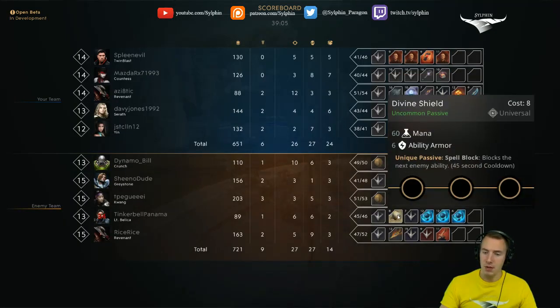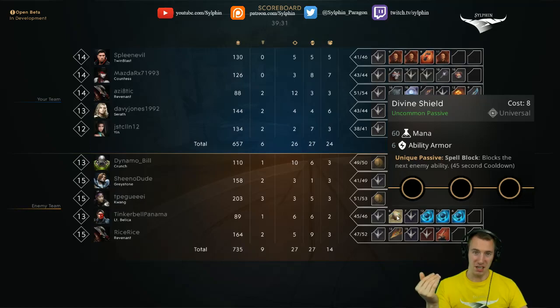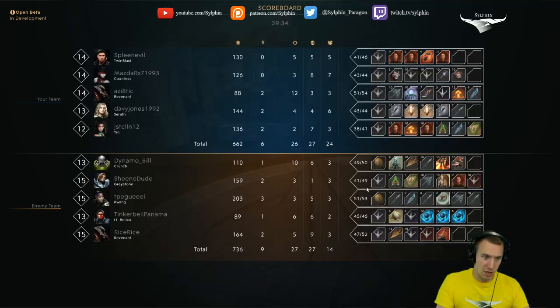Divine Shield — against a Bellica, again she has little escape. Any stuns on you to secure you in place so the enemy team can take you out — that could be valuable. I think perhaps there are just more valuable cards than Divine Shield. I would take a Stasis Gem over Divine Shield for sure. I just realized the enemy team is four carries.